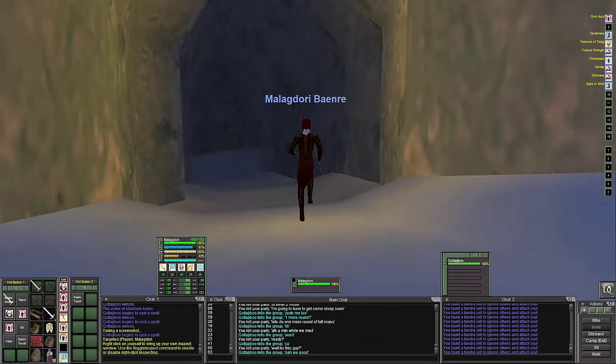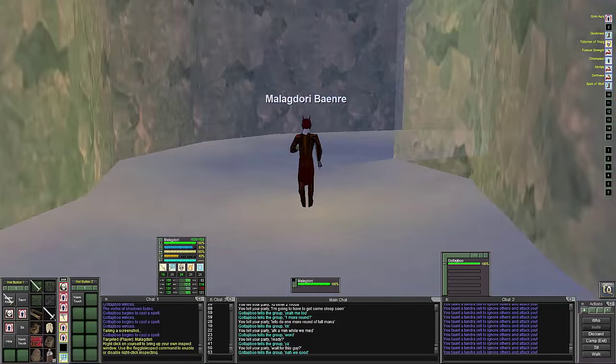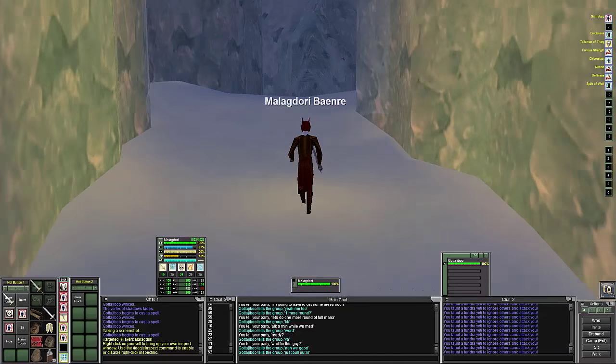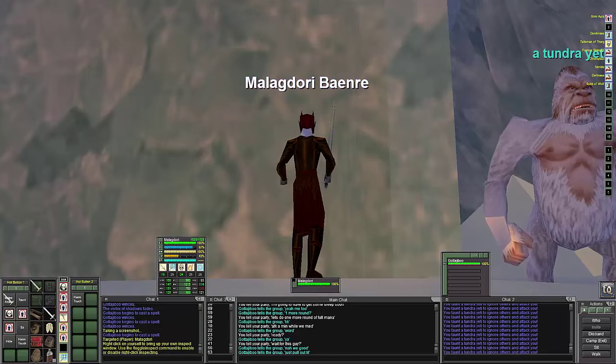Hello everyone, this is CypherDeck and today I'm playing Maligdory in Project 1999. I'm in the Dreadlands at the yeti caves with my friend Gotajibu, and we are doing pretty well — these mobs die pretty fast.